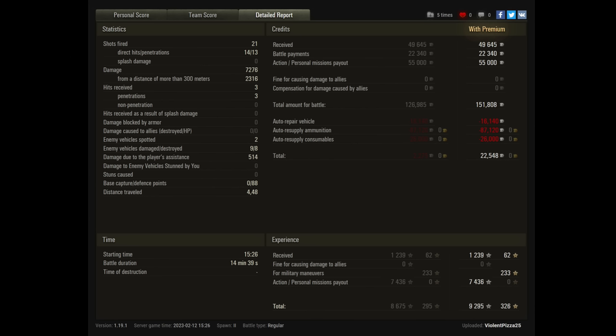Surprisingly and highly improbably, also 500 spotting damage — turns out he's the best scout on the team as well! If Violent Pizza had only thought to stick a broom up his arse while he was at it, he could have swept the map clean for everybody too. Anyway, that's it for today — Violent Pizza, extremely well done, congratulations on a fantastic result. I hope you all enjoyed today's video. Take care and I'll catch you next time.